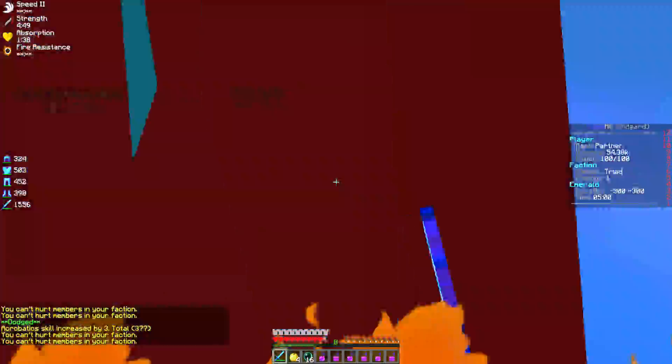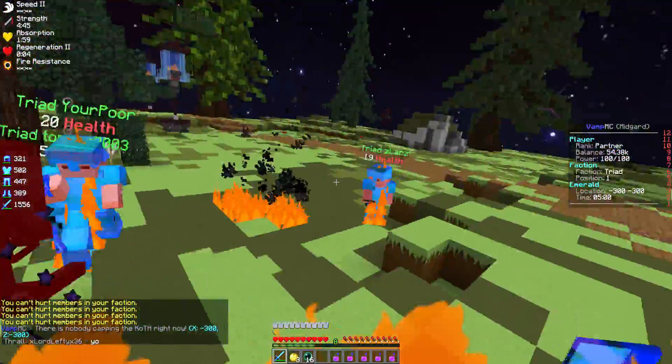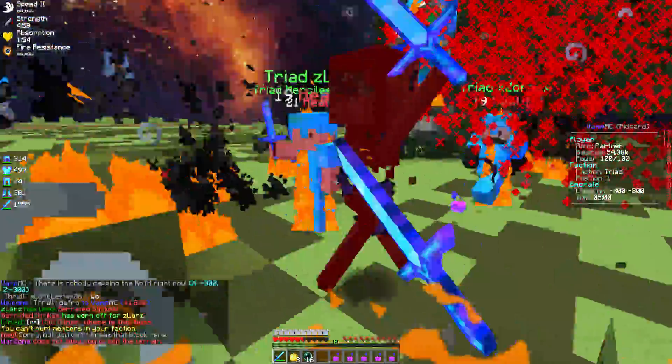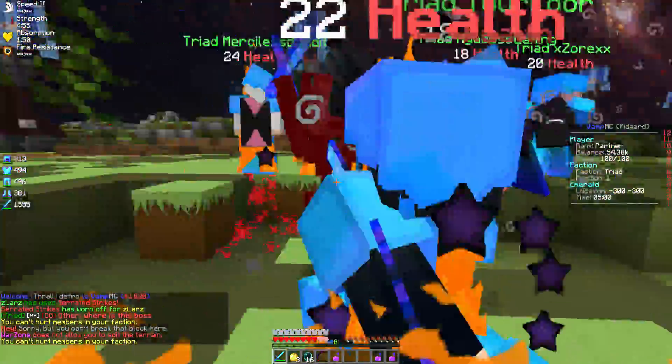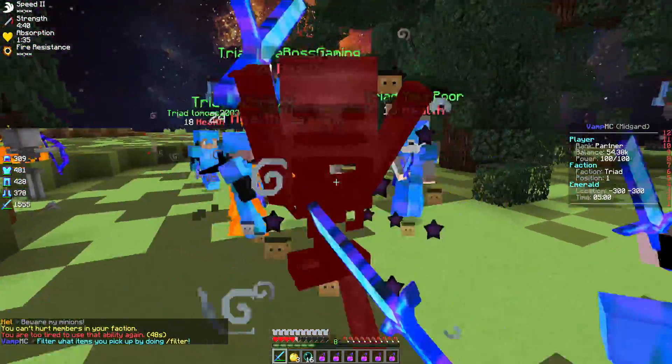He's almost dead. What items do bards need? Blaze powder, yeah blaze - what else? Iron ingots? Iron, yeah. Is that all? Oh shit, alright. It's almost dead, it's almost dead! Guys, come over here - one hard left, one hard left! Oh shit.